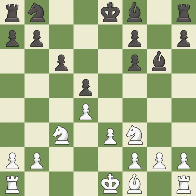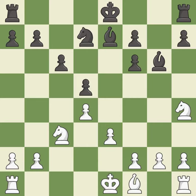This develops a knight off its starting square, getting it into the action. This activates a bishop by developing it off of its starting square. It is the last book move.